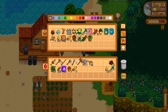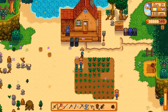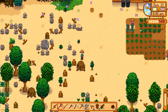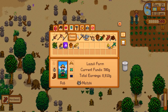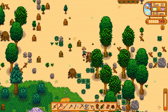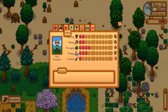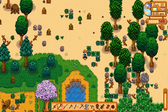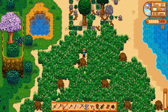Now that we have the bronze axe, we are able to destroy these stumps. These give us a resource called hardwood, and it also gives us a ton of foraging experience. Still not level four, so I'm going to focus on taking out these stumps for now. Those logs on our planting ground that can have sprinklers — we still cannot break those. Those will require the iron axe or steel axe.